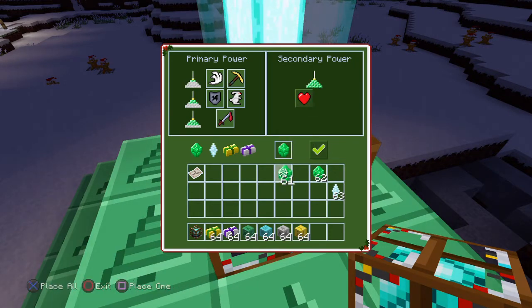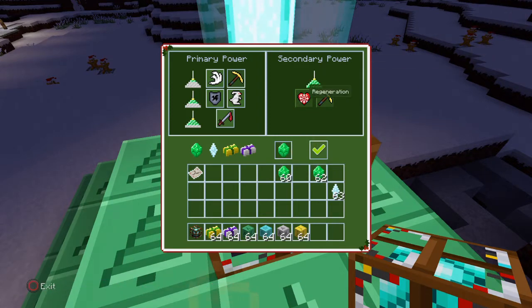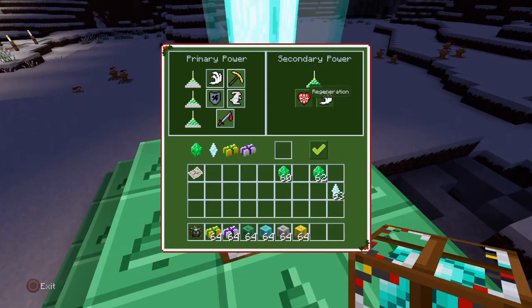As you see there, where it's got the primary power, you've got like a picture of three different pyramids running down. Then you've got the five powers. Then you've got the second window with the secondary power, which has got another picture of a pyramid with a regeneration power. So you select one of the powers from the primary power, then you buy that with the box underneath by putting an iron, gold, diamond, or emerald into the box next to the tick, and then clicking on the tick.